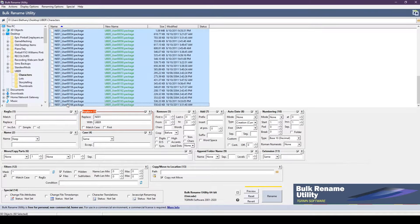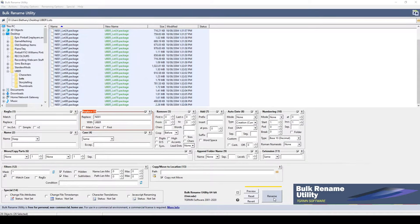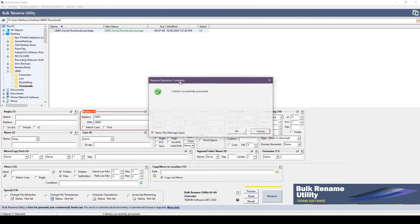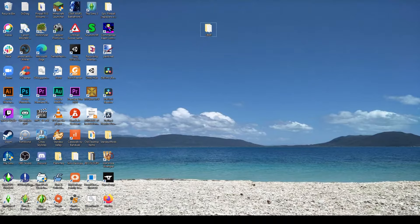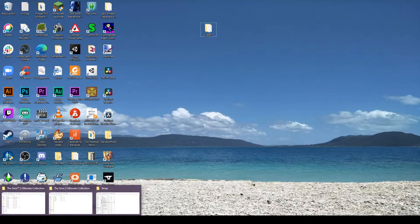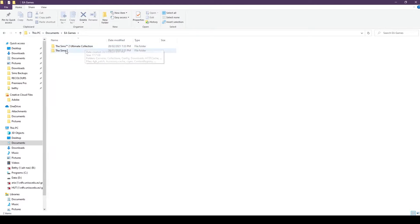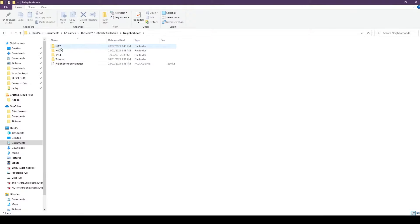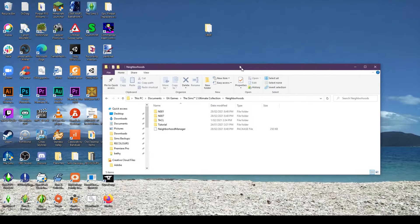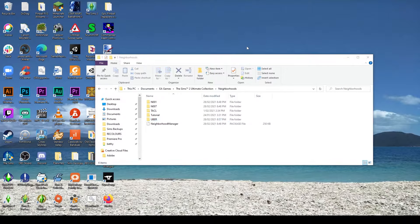Next, go into your characters folder and rename everything there. Then go into lots — same thing. And then thumbnails last but not least. Now we've got our base Uberhood on our desktop. The second thing we're going to want to do is put that into our Neighbourhoods folder in My Documents. In My Documents you should have a folder for EA Games, then The Sims 2 Ultimate Collection or just The Sims 2 depending on which version you have. In your Neighbourhoods folder, you can see I've already got a Pleasant View — that's my YouTube Pleasant View series, so I don't want to get rid of that. I'm just going to drag the Uber folder right into the Neighbourhoods folder. There we go — it's appeared in there. We can delete it off the desktop; we don't need it anymore.